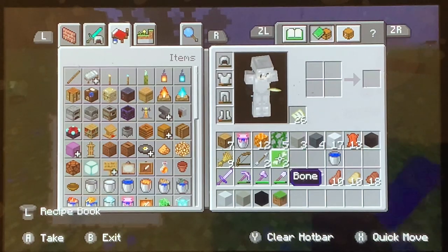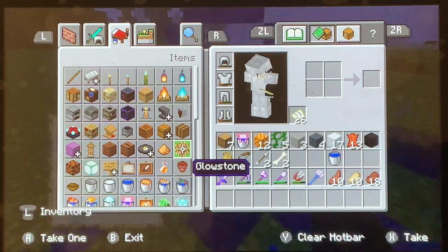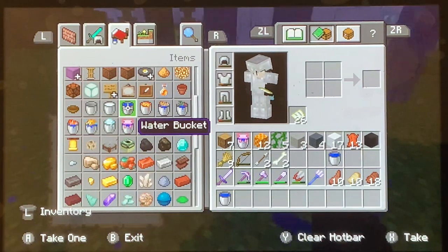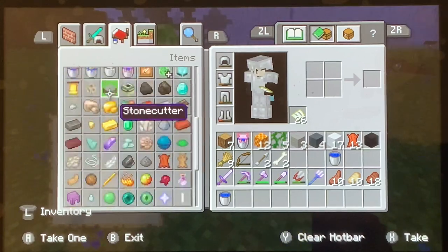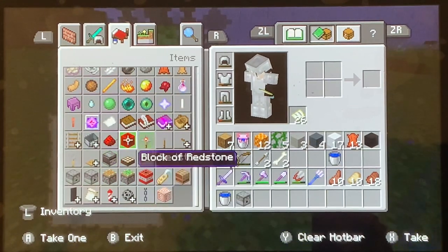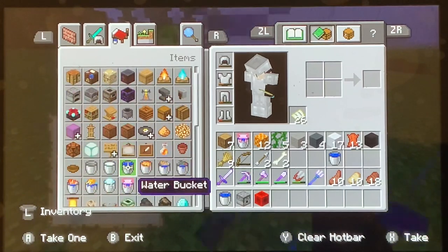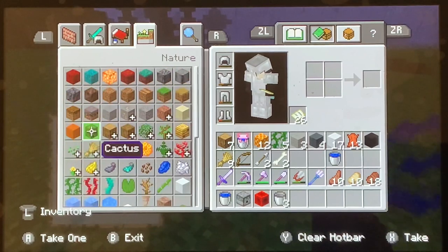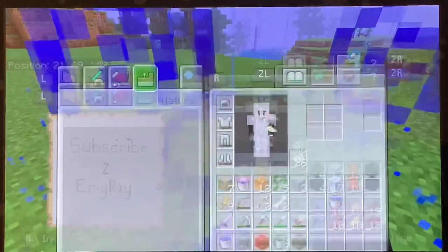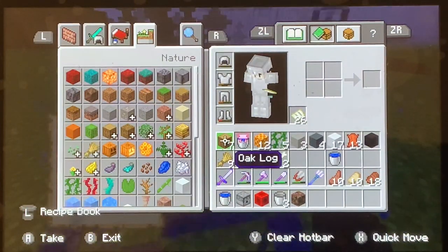What's going on guys, I'm showing you a bubble elevator that's invisible. So what you're going to need is three water buckets if you're in survival, three dispensers, and something to power it — I'm going to choose redstone blocks. You're also going to need three buckets and soul sand — you need one soul sand.